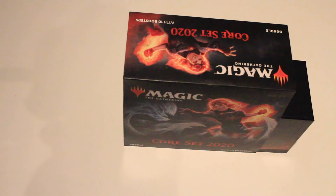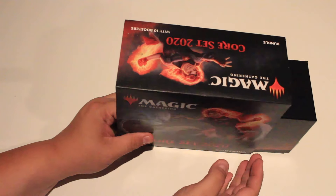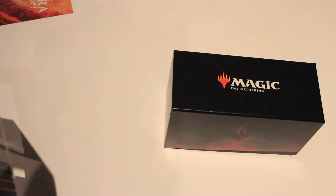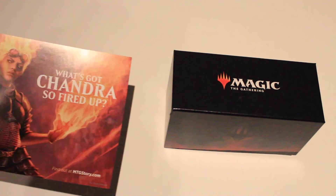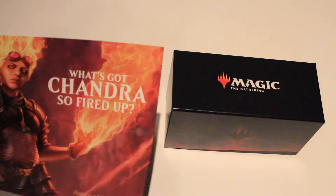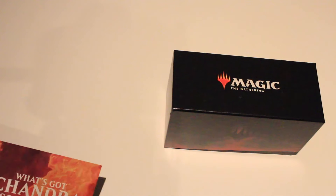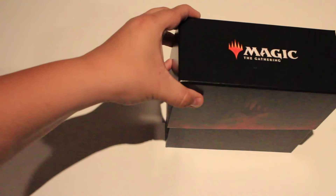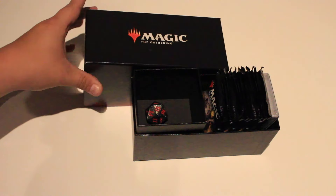This is a surprisingly well-written bundle. Bundles — those used to be called fat packs. Inside here there is a poster and some advertisement. What got Chandra so fired up? I don't know. But they don't contain a booklet anymore — the guide with all the cards; now we do that online, which I guess is good from an environmental point of view. Ta-da!